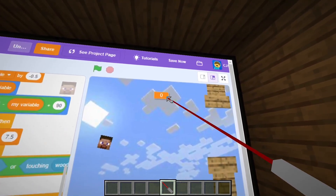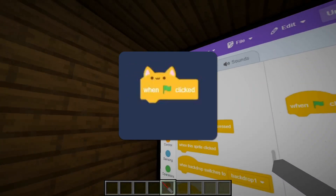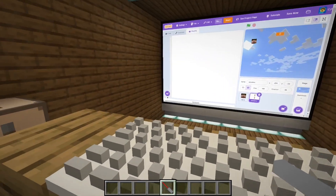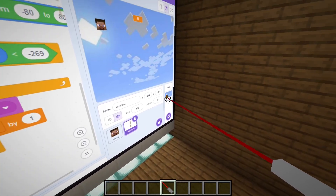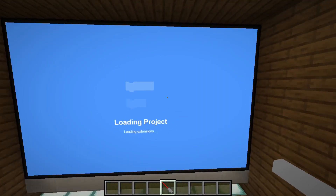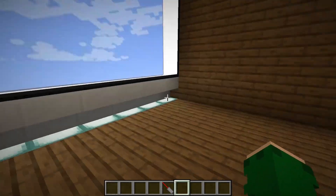Large readout - there we go, we have our score counter now. Wood MC - one flag clicked. I'm not going to bore you with me making the pipes, so let's just say I did that. The pipes kill you - yes they do. I'm just going to add some sound effects quickly. I'm going to add some background music - Sweden. One flag clicked, forever play sound until done. Let's go ahead and start the game.